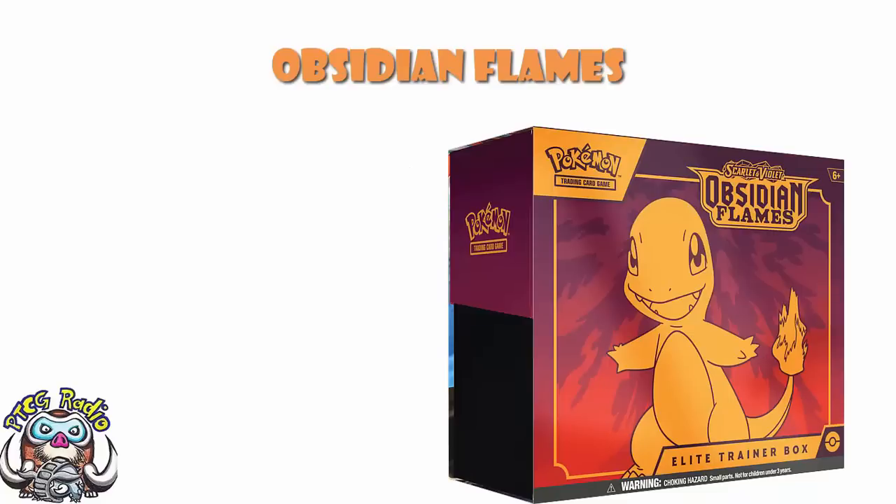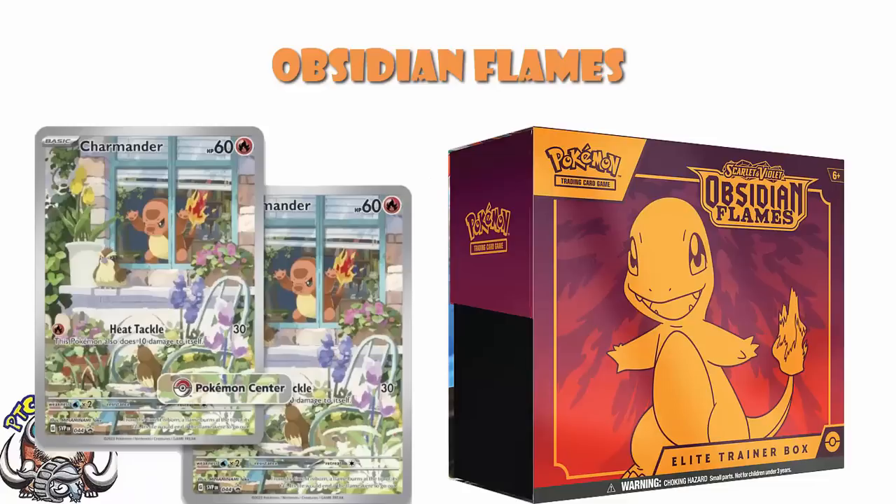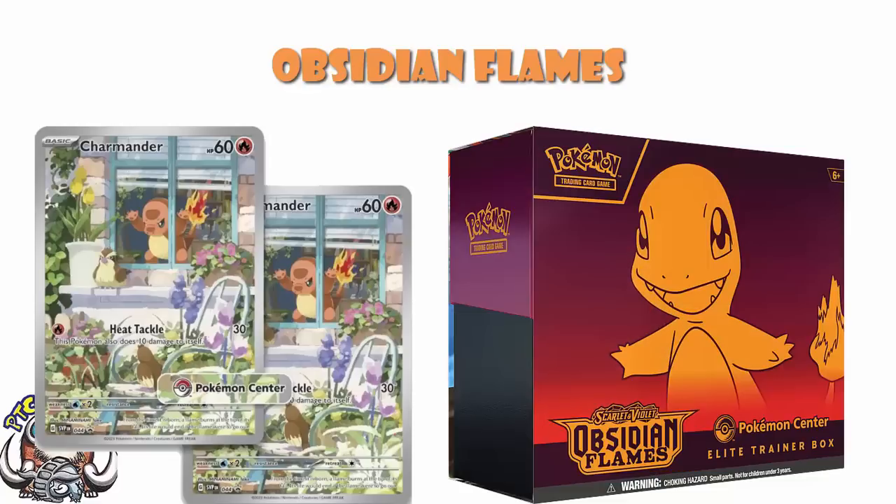We might as well start with Obsidian Flames, because that is the most recently released set. Do remember, when it comes to the most recent sets, we really need to differentiate between the regular Elite Trainer Boxes and the Pokemon Center exclusive Elite Trainer Boxes. With the Scarlet and Violet era, things have gotten an awful lot more important along these lines, because they have exclusive promos in now. If we take Obsidian Flames, you've got the Charmander promo — buy the regular Elite Trainer Box and you get the regular Charmander promo. But if you buy the Pokemon Center exclusive Elite Trainer Box, you also get the Pokemon Center stamped Charmander, and that is an awful lot better.